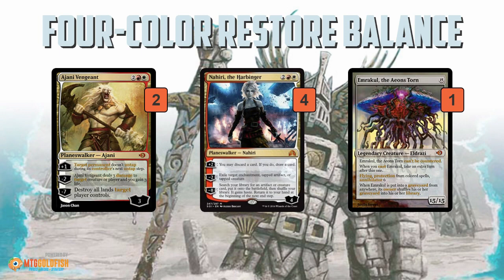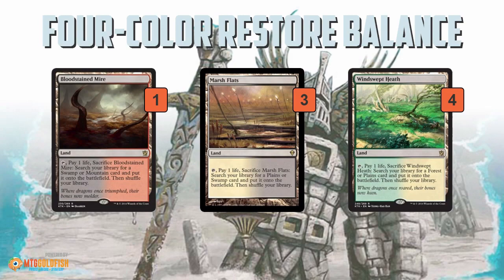One of the unique things about this deck is how it actually finishes the game. Instead of relying on Greater Gargadon, which could get hit by a Path to Exile, or March of the Machines, which can be disrupted easily, this deck uses Planeswalkers: Ajani Vengeant and Nahiri the Harbinger. If you can get one of these on the battlefield before you Restore Balance, the Planeswalkers don't get impacted — you tick them up, ultimate your Nahiri to get an Emrakul, or shoot your opponent a bunch of times with Ajani and win the game. That's the unique part of the deck — it has some really resilient Planeswalkers to get that done.